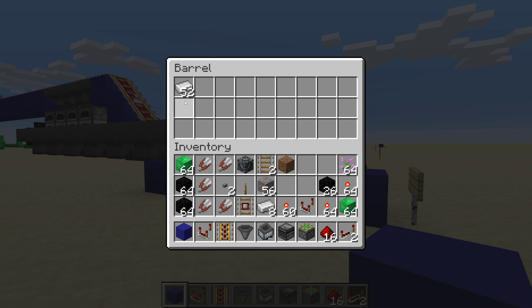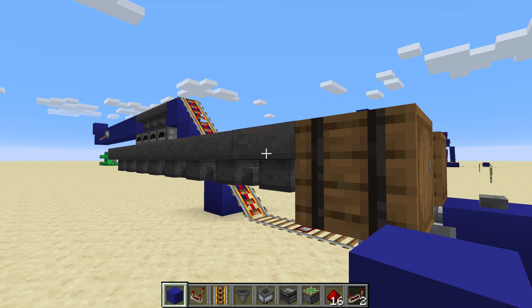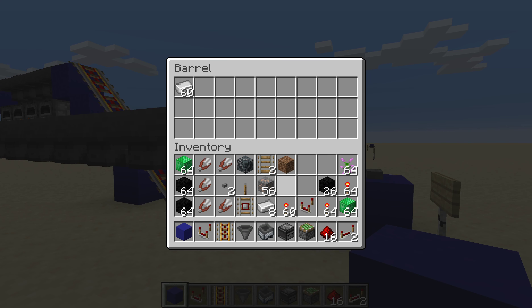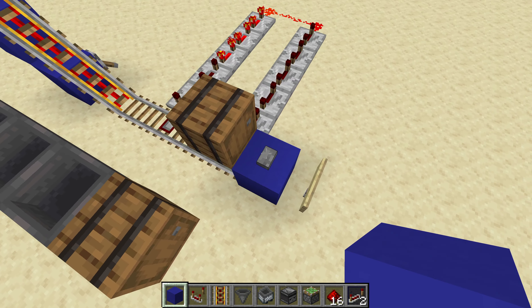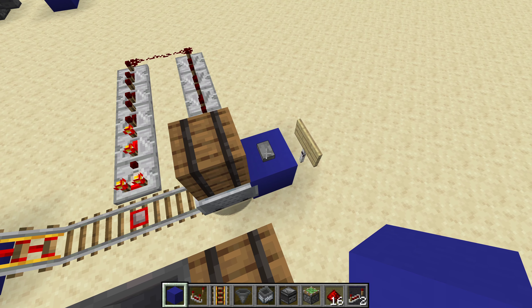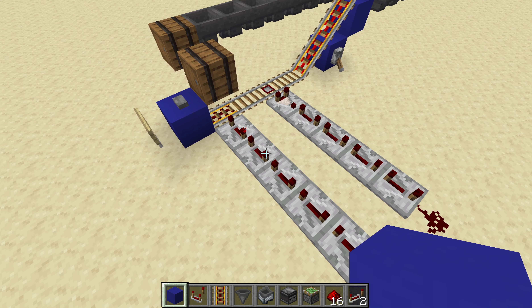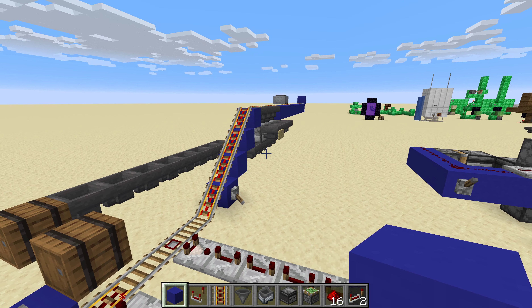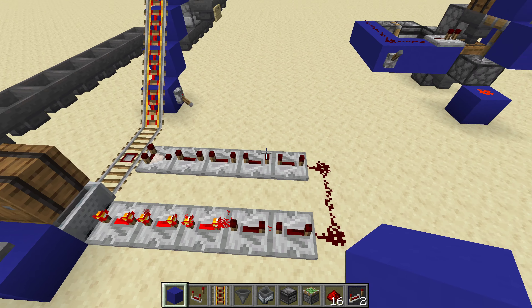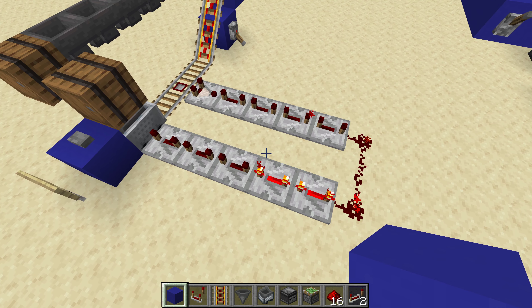Items come back in batches of four, and with the full 32-furnace array they'd come back in batches of 32. The hopper line is slow enough that after that initial 32 it just constantly fills with items. The repeater delay is nine full-length repeaters for a full 64-stack with 32 furnaces. For a smaller setup like this four-furnace one, you could use many fewer repeaters.